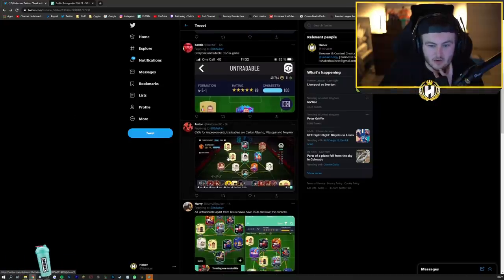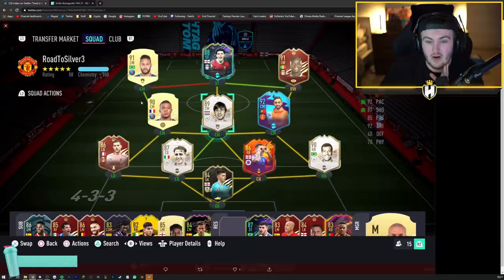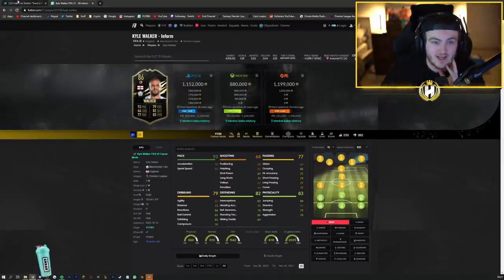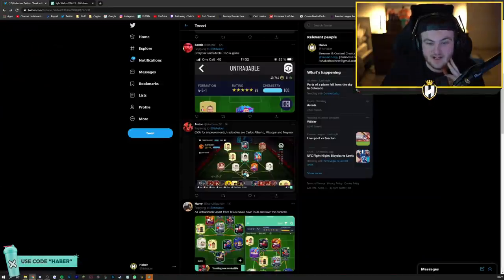We've got Anton's team next. Anton is a mod. He says 650k for improvements. Tradables are Carlos Alberto, Mbappe, Neymar. This is a quality team. I like his team a lot. I really don't think you're at a point where you need to improve anything - this team is just absolutely quality. I would say eventually, save up, potentially sell Carlos Alberto, get yourself informed Kyle Walker at center back and put Tavernier at right back. The informed Kyle Walker card may be 1.2 million coins or whatever, but it's just quality. I use it myself and he's absolutely fantastic. Apart from that, it's a solid team.